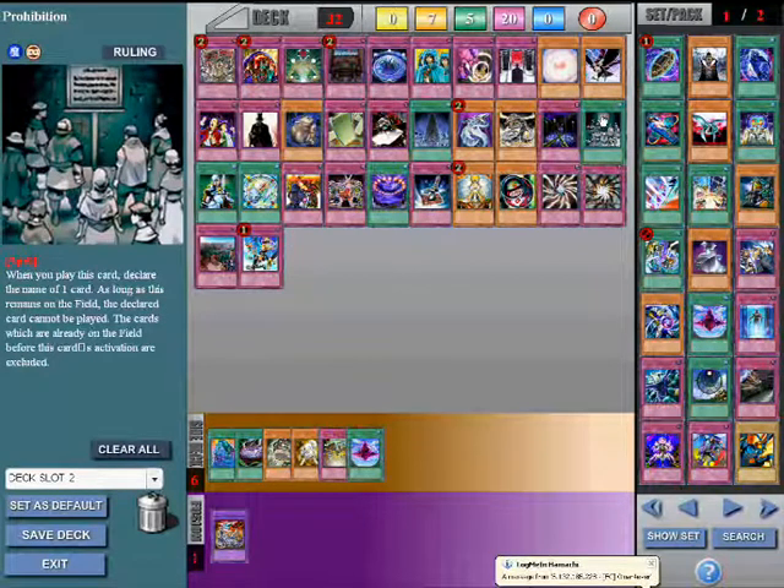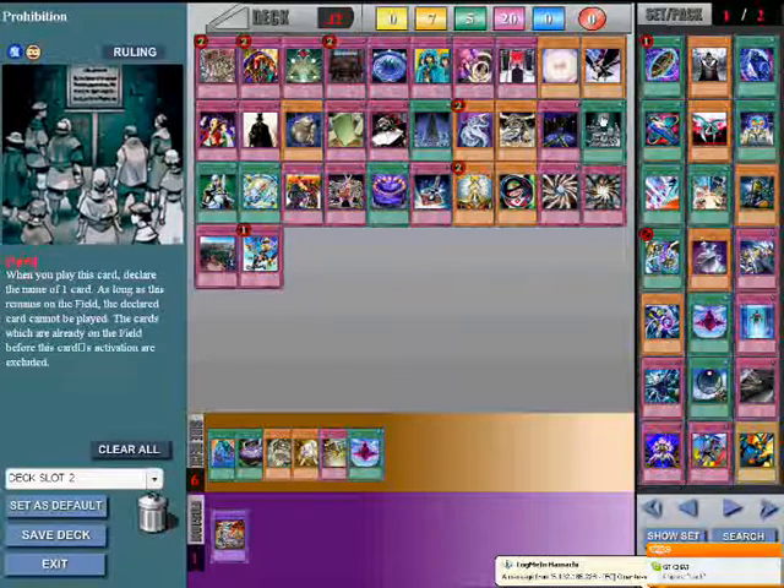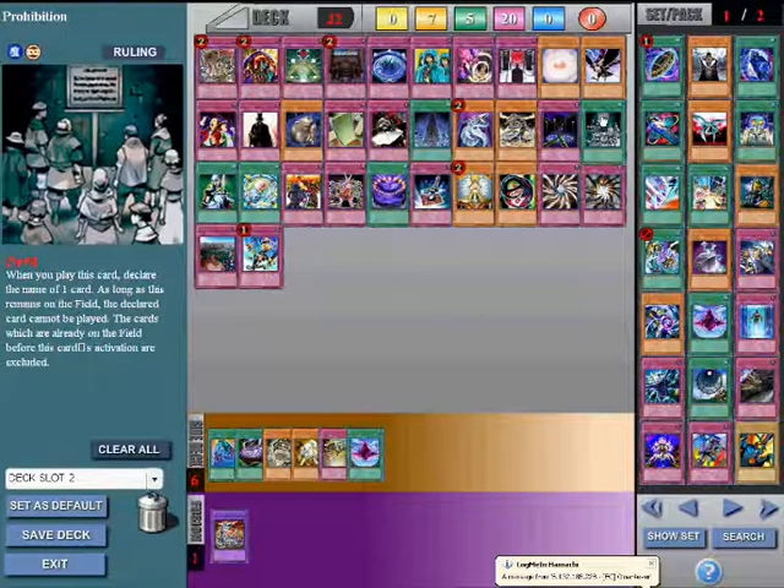Prohibition. This card allows you to counter one specific card. When you play it, you declare one card name and that card can no longer be played. So when you're really afraid of one particular card, this card is a good idea.